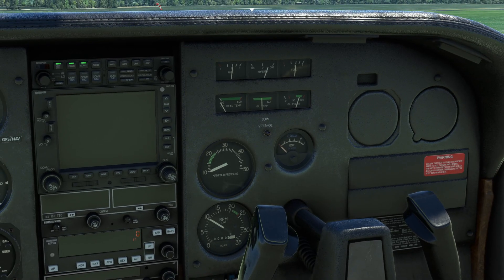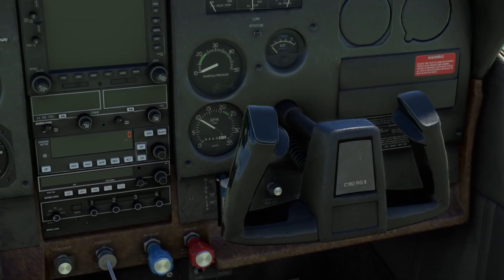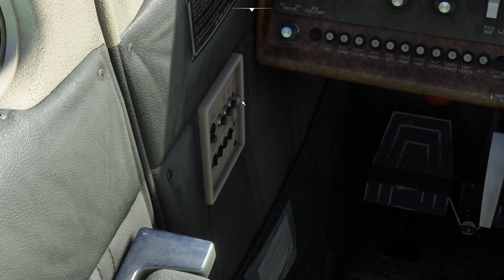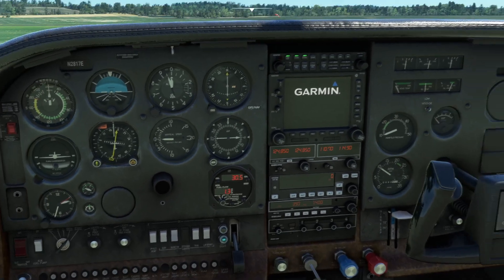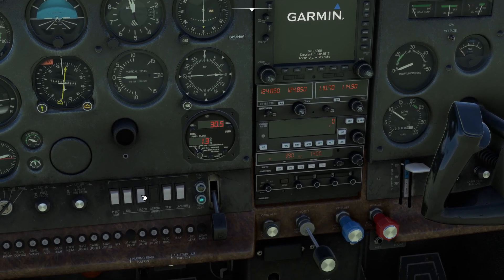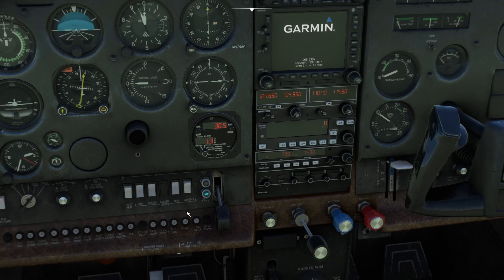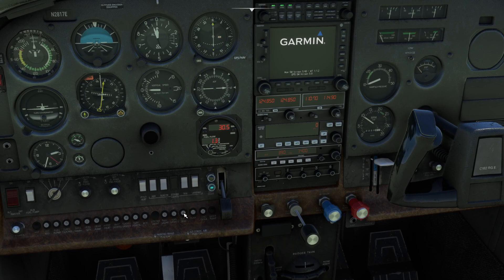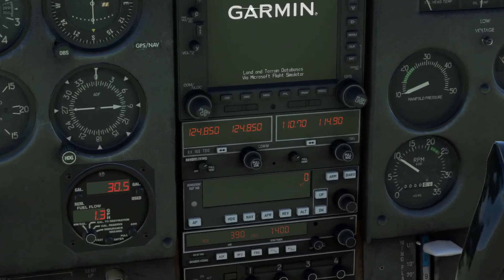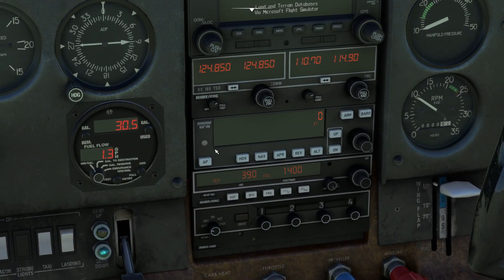I don't think it's the most accurate aeroplane in the world in terms of system modelling or engine behaviour, but it's pretty good. The switch for the avionics — for the radios I should say — is down here. We're going to turn on the nav light, and the taxi light since we're about to taxi. We'll leave the pitot heat until we get to the runway. Just waiting for the GPS to fire up. We've got autopilot, ADF, and a transponder — so we're going to turn that on.